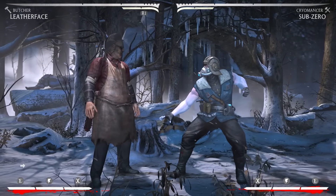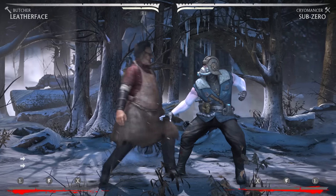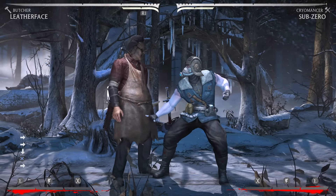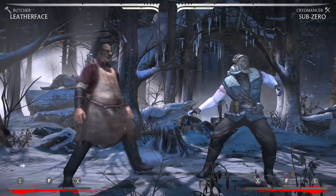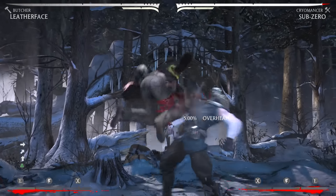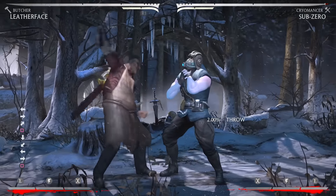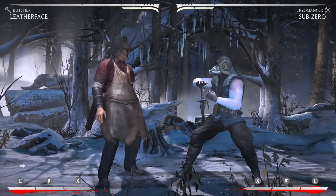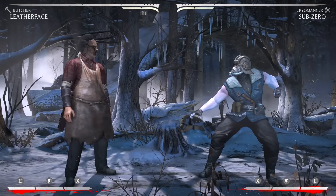Once you start doing this and your opponent starts respecting it, you could throw in command grabs. So if you are doing the overhead and you stop there, your opponent respects it and thinks you're going to poke — hit him with the command grab. It's 10% and everything resets to neutral pretty much. Other uses for the command grab: same thing as with Erron Black and Jason — if you hit your opponent with a down 3 or down 1, instead of going into your offense, go into the command grab. If you jump in and he thinks you're going to go into a combo string, go for the command grab instead. Command grabs are really strong, especially with the options of an overhead and a low combo starter with Leatherface.